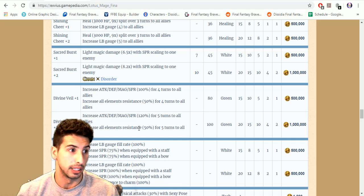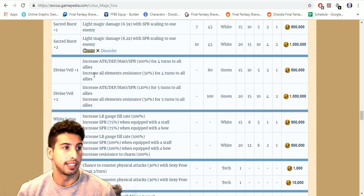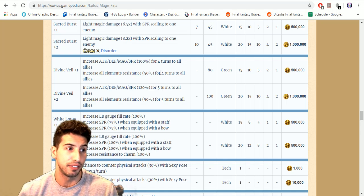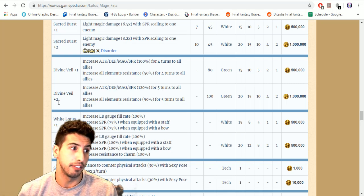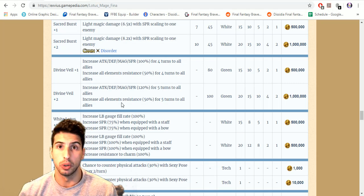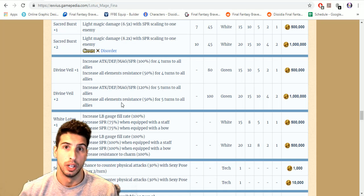Her Divine Veil is really surprisingly good. At plus one it increases attack, defense, magic, and spirit by 100 percent for four turns to all allies and increases all elemental resistance by 50 for four turns. At plus two it becomes attack, defense, magic, and spirit by 120 percent, and the duration extends to five turns. The elemental resistance is still 50 but now lasts five turns.